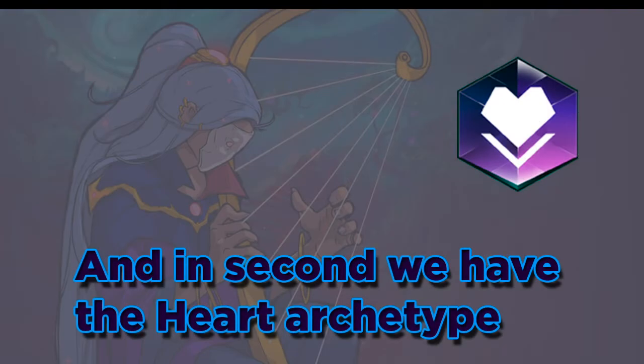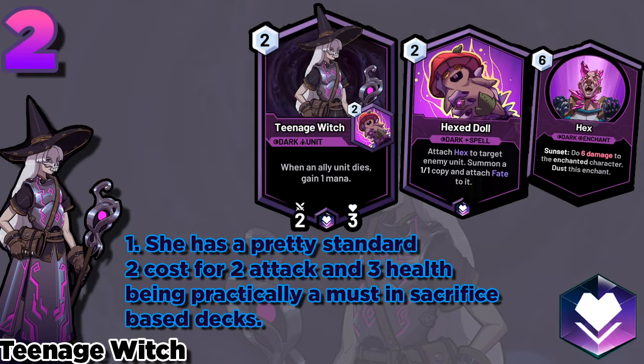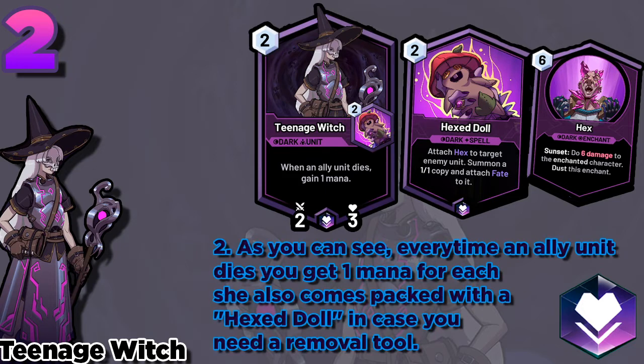In second we have the Heart archetype. We'll be taking a look at the Teenage Witch. She has a pretty standard 2 cost for 2 attack and 3 health, being practically a must in sacrifice-based decks. As you can see, every time an ally unit dies, you get 1 mana for each. She also comes packed with a Hex Doll in case you need a removal tool.